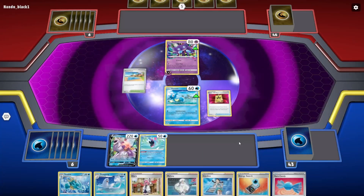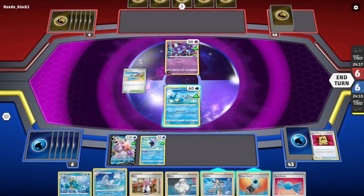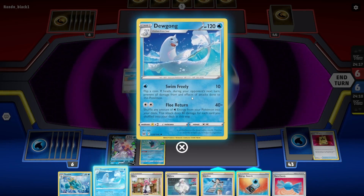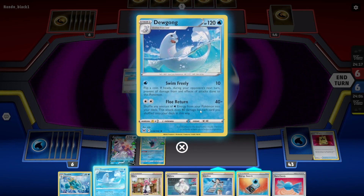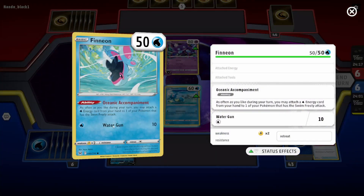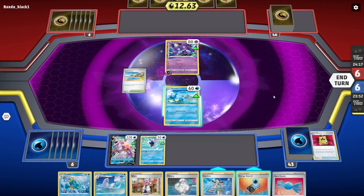As often as you like during your turn you may attach an energy card from one of your opponent's Pokémon that has Swim Freely. Flip a coin — if heads, during your turn prevent all damage. Shuffle as many energy from your Pokémon into your deck. And this one: as often as you like during your turn, attach an energy card to that Pokémon. So we need to load up on energy here.